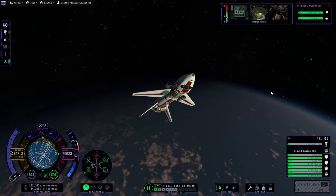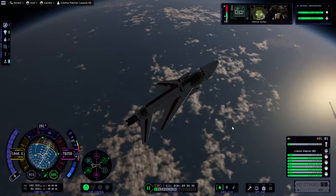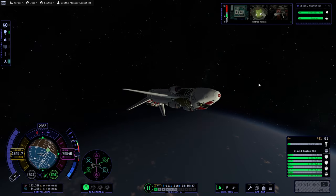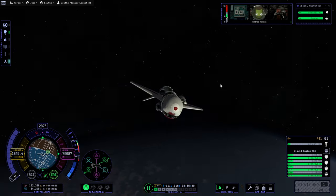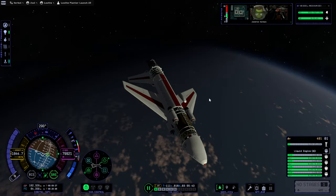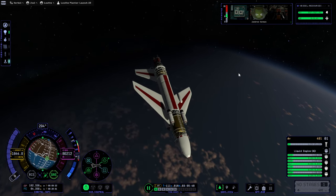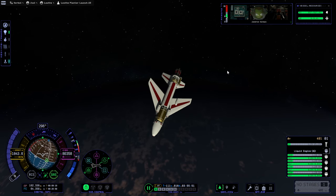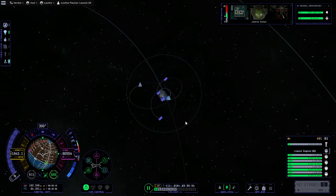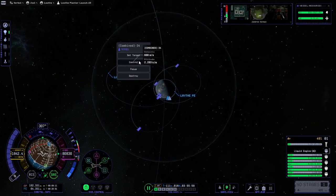Hi everyone, welcome back to my Lathe station and base construction efforts in Kerbal Space Program 2 Early Access. We are here with our spaceplane which is quite stricken - it's missing two pieces of landing gear, only has one piece of main gear left. It needs to rendezvous with our refueler so it can get fuel, then go back home. We'll probably have to have it splash down, which is risky, but probably not as risky as a runway landing as it is. The refueler has to rendezvous with it, so let's just not destroy it.